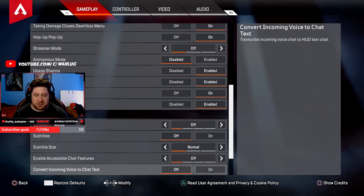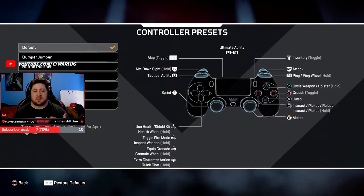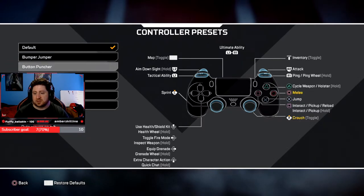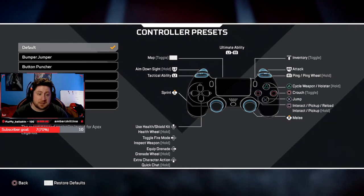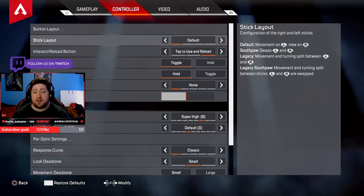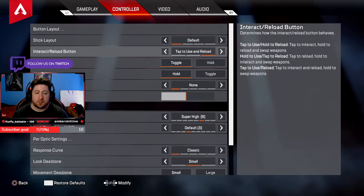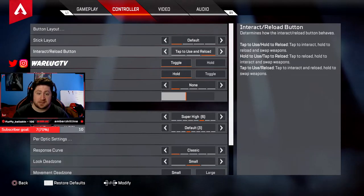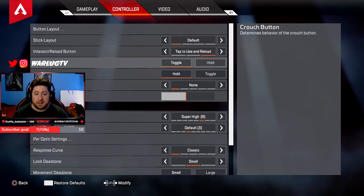Button layout: still on default — nothing's changed. You could use bumper jumper or fully customize, but default works great for me across FPS games. Stick layout: also default. Interact/reload button: tap to use and reload — much easier and faster than holding. If you're used to holding, go ahead, but tap to reload is much faster.